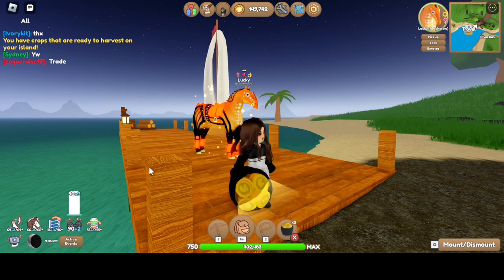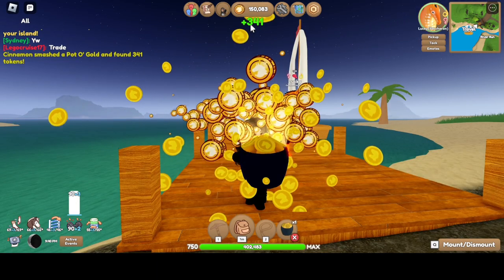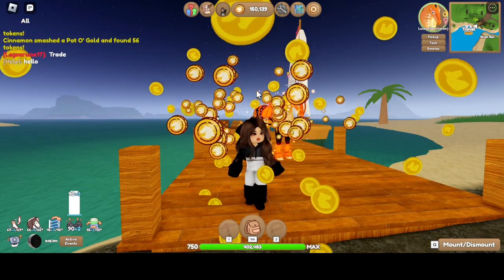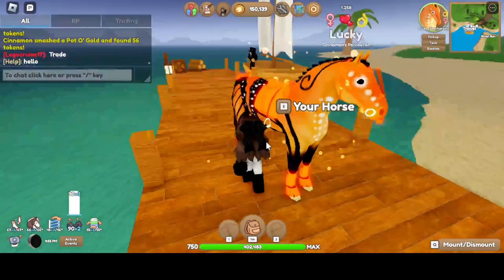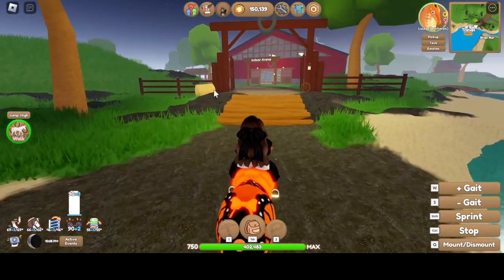I would open some Pot of Gold to see what I get, so smash that 341 and smash the other one. 56 tokens — it didn't even alert me. So yeah, 56. We didn't really get lucky there, but hopefully we get lucky when turning receipts.